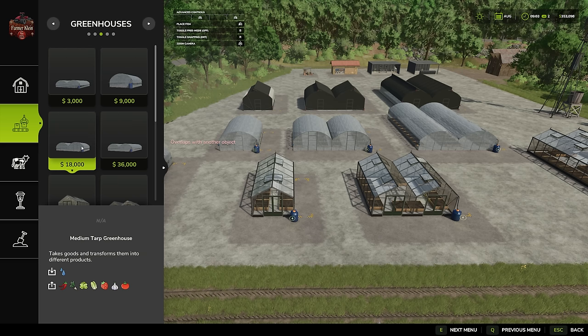Then we have three tarp greenhouses: the small one is nine thousand dollars, the medium is eighteen thousand, and the large is thirty-six thousand. All of those only require water, and all six fruit greenhouses produce chilies, green onions, lettuce, cabbage, strawberries, garlic, and tomatoes.